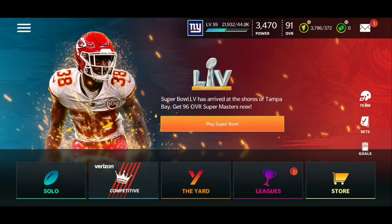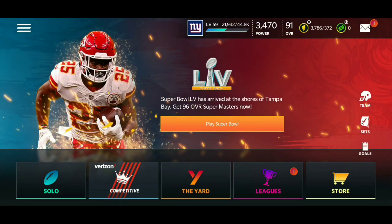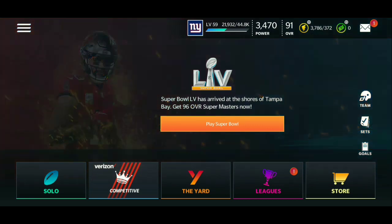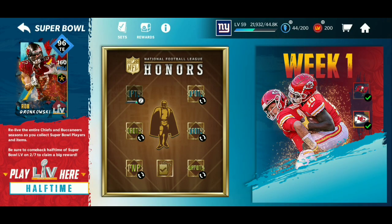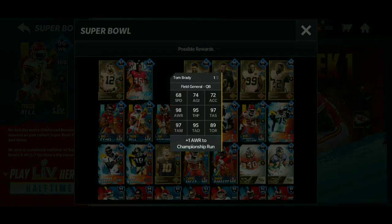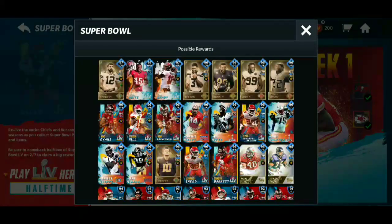Everything I just said is gems you haven't been claiming, and it's really important because EA sometimes drops store packs for a high gem cost. They also make program stamina expensive in gems because they want you to spend gems on stamina to complete more events. So grind all the stuff I just told you. If you want one of the 97 MVPs go ahead and get them now. That Devin White doesn't look too bad — Tom Brady, if he had a little more speed maybe it's a cop, but it depends if you like a high-accuracy QB with NSP.